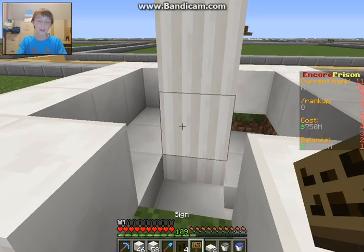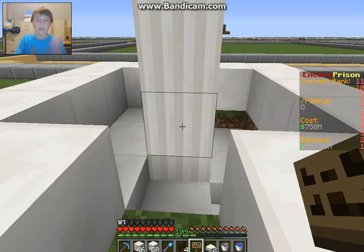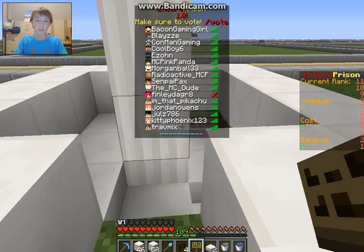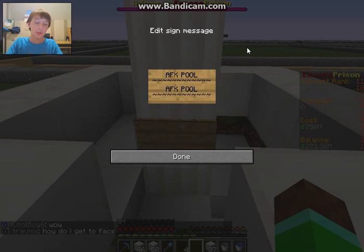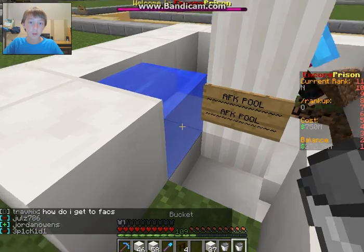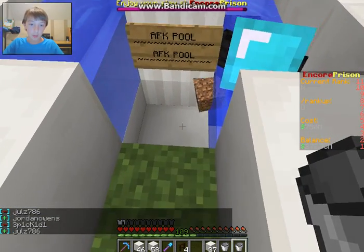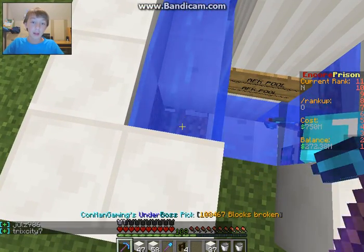Next you're gonna place a sign here. Once you have your sign down you can type stuff in it, like 'AFK pool' like I did. It looks like it's not part of the actual machine but it is absolutely necessary that you have the sign here. Next you're gonna place water here, and after you place the water you gotta break this block.